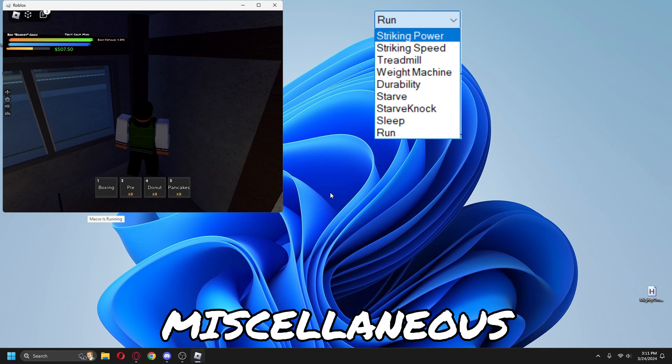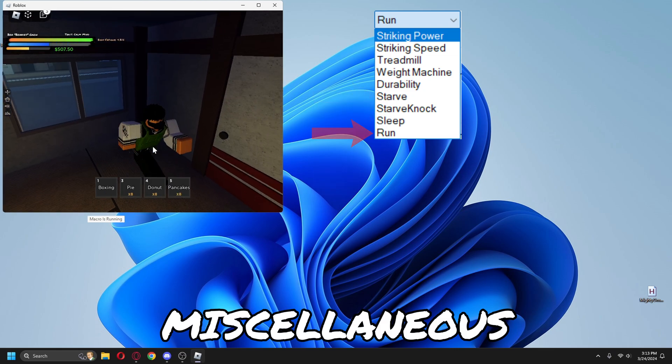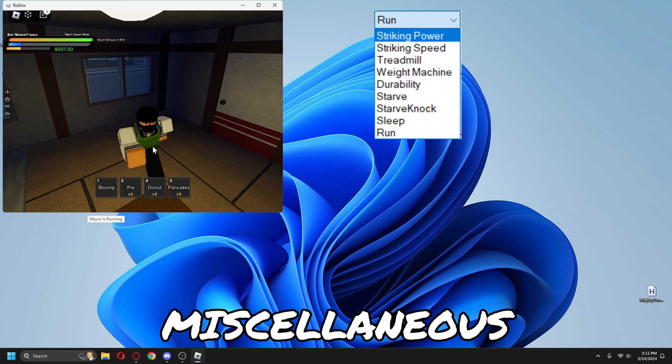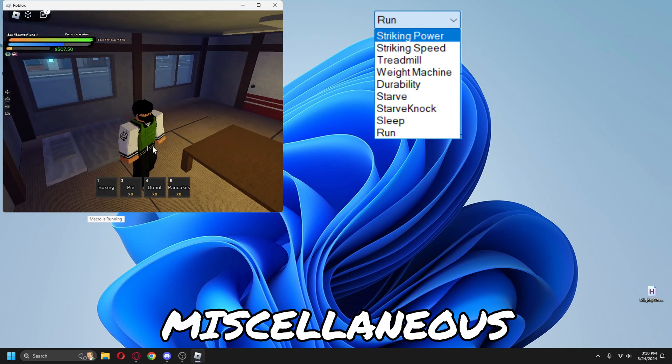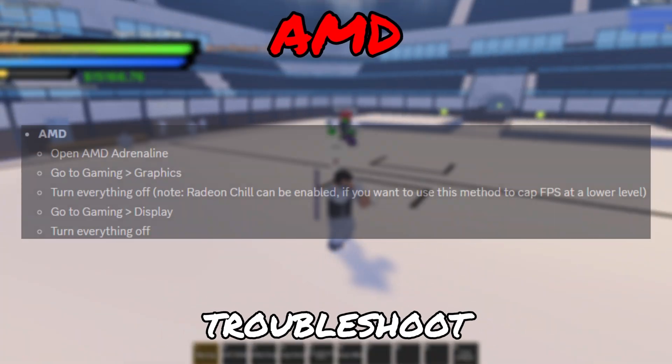The miscellaneous functions — starve, starve and knock, sleep and run — are general-purpose functions to lose muscles, not disconnect from Roblox while resting off your fatigue, and run or jog in one place overnight to gain stats.